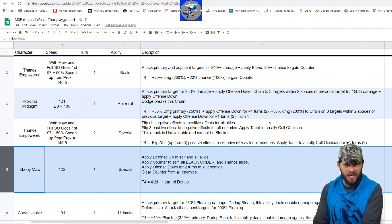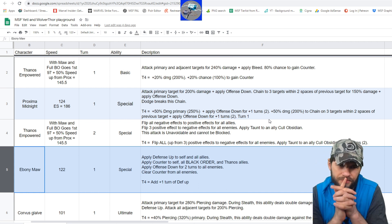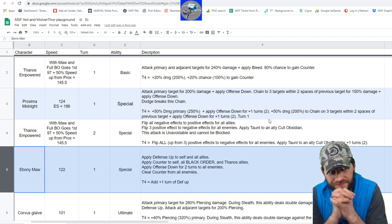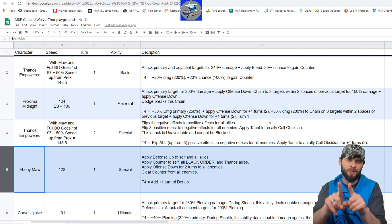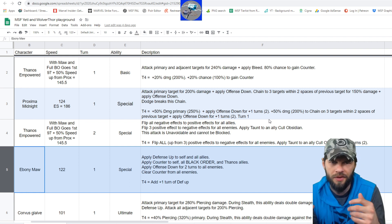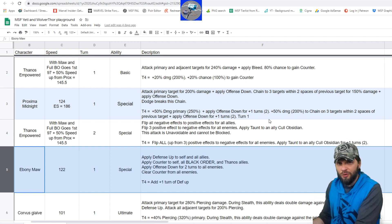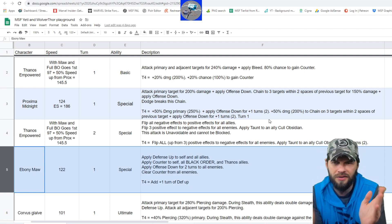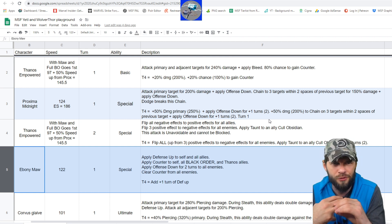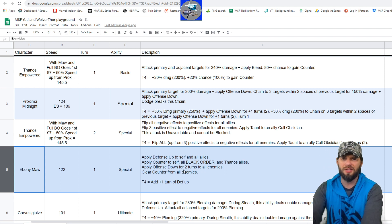The key focus here is the Offense Down for two turns from Ebony Maw's special. Proxima Midnight already applied Offense Down just before this, and now Ebony Maw is applying it for an additional two turns. Originally I wanted Proxima's special T4 for that extra turn of Offense Down, but now I'm not so sure — because Ebony Maw is going shortly after and reapplying it for two turns. So unless there's a gap or someone who can cleanse — like Phoenix — you may not really need that extra turn from her T4. The Proxima Midnight special T4 upgrade might lose its value unless the damage increase is great.